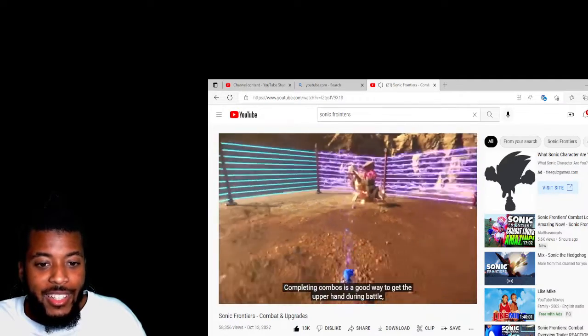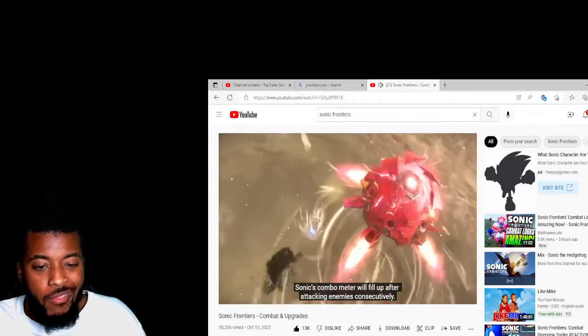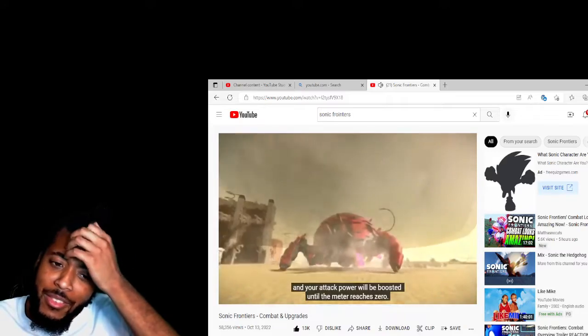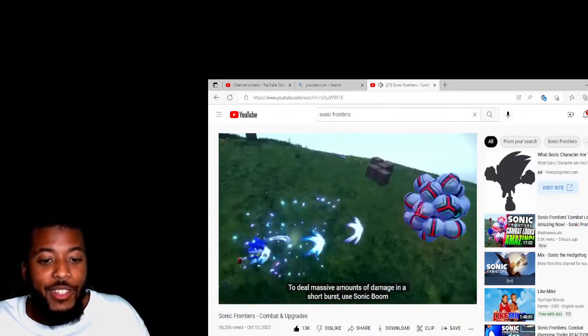Completing combos is a good way to gain an advantage during battle, especially when paired with a new skill called Phantom Rush. Sonic's combo meter will fill up after attacking enemies consecutively. Once the combo meter is maxed out, Phantom Rush is activated and your attack power will be boosted until the meter depletes.